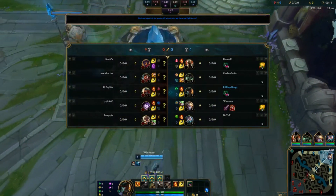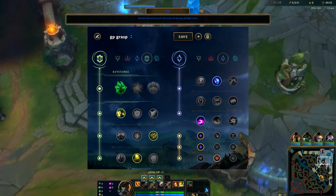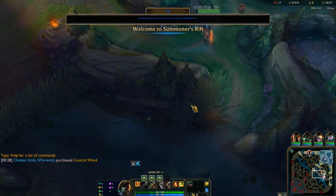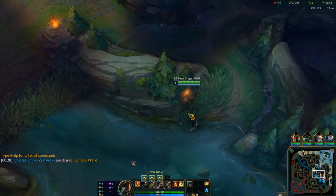The runes in the matchup you guys should be going is the resolve tree primary and the sorcery secondary. In the resolve tree, you should be going grass, demolish, bone plating, and revitalize. For your secondary runes, you'll be going mana float band with scorch. And for your sub runes, you'll go double adaptive and armor.